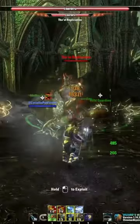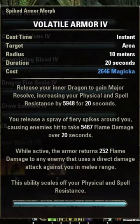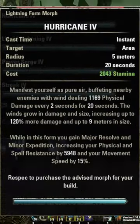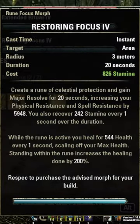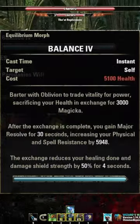First up, you're going to want some source of Major Resolve — every class has one: Hardened Armor, Vaulted Armor, Ice Fortress, any Shadow ability from the Nightblade skill line, Hurricane, Bone Armor, Ruin Focus, Crux Reeve Armor, or Balance from the Mage's Guild skill line.